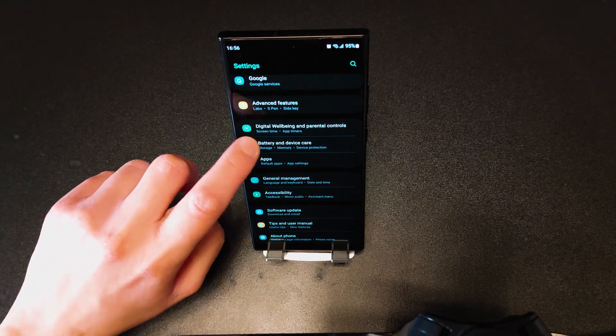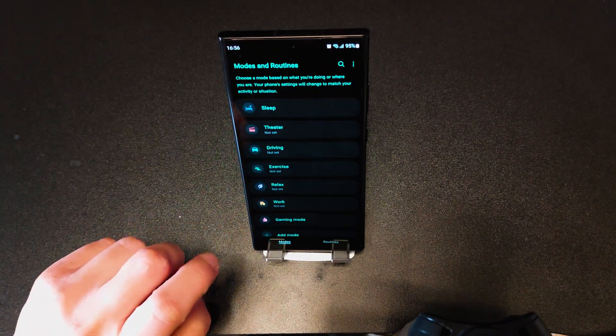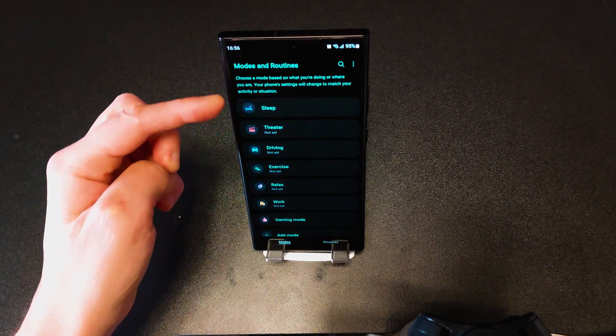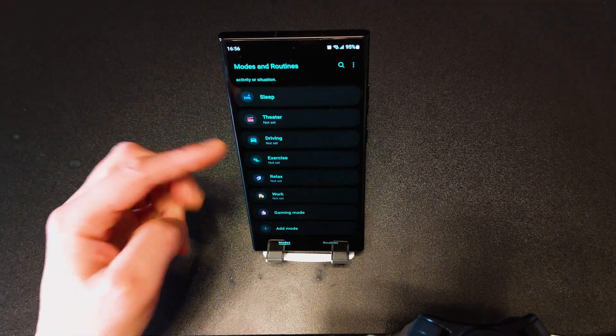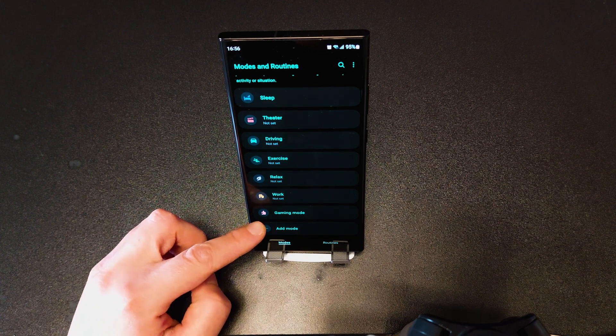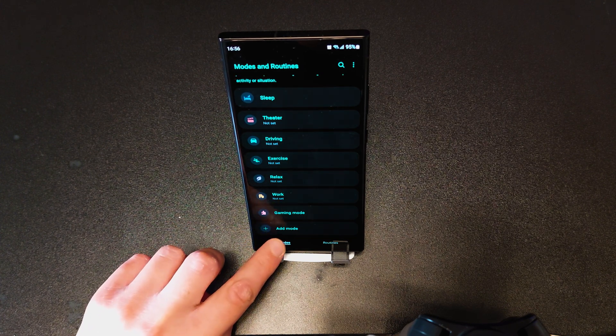First, go to Settings, scroll down and go to Digital Wellbeing and parental controls, scroll down and go to Focus Mode. By default, you'll see there are some modes and routines set by Samsung such as Leave, Theater, Driving, etc. I created mine called Gaming Mode — I'll show you now how it's done. Click on Add Mode.